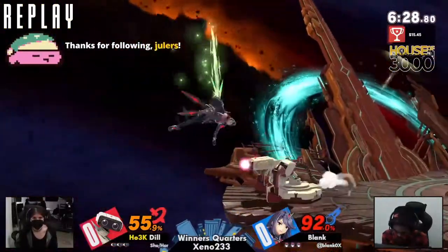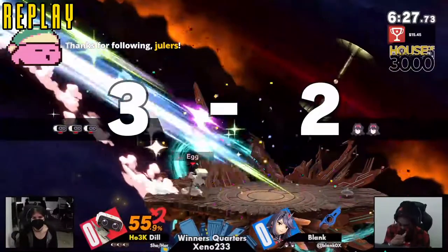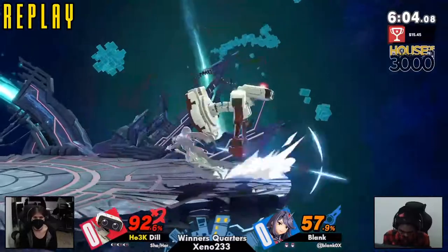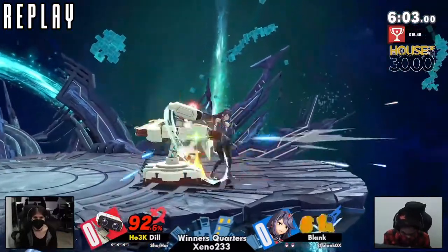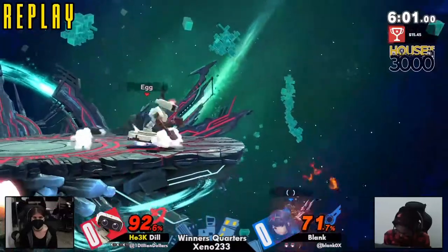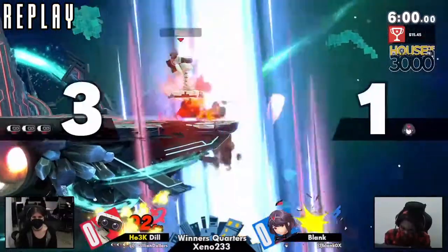Huge three-stock for Dil, and all three of those were pretty much on the ledge, offstage. Dil really understanding what you have to do as Robb to win this matchup and delivering on it perfectly. That spike is something else.